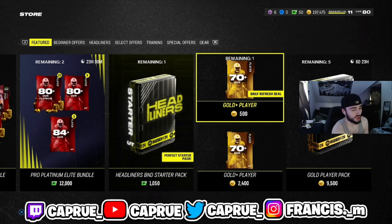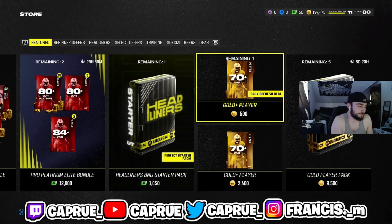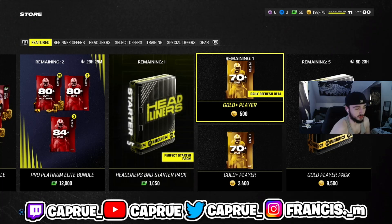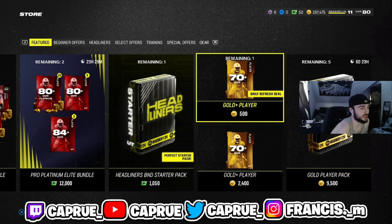My highest coin count was probably like $22 million, and that's only because early on in the year it's really hard to find methods this early in the game. They do a lot of things purposefully — and when I say they, I'm talking about EA — they do a lot of things purposefully for you guys not to make coins.